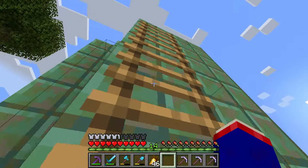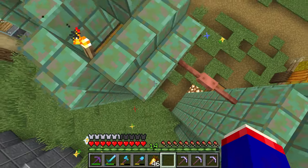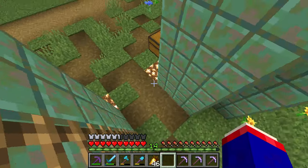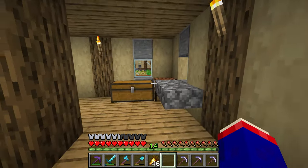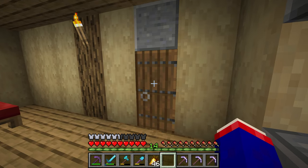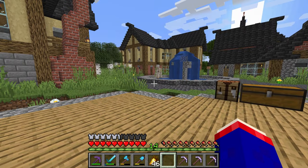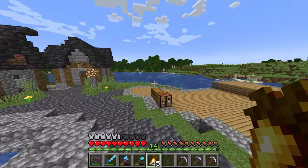My goal is to at least have full netherite equipment by the time I fight the Ender Dragon, and I think that fight will make a good episode 100. If you count this world alone I'm technically on episode 80-something because I went to episode 43. This place still looks very different from what I'm used to — I had the Dokucraft texture pack enabled when this fountain was built but now it's gone.